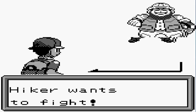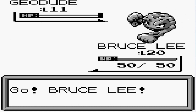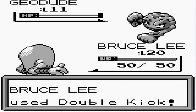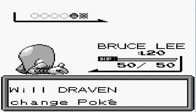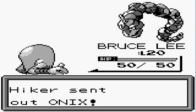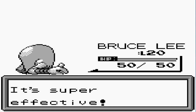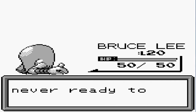So here we go, taking on another hiker. And this guy is coming out with his Geodude. Finally I'm taking on some Pokemon that Bruce Lee can actually manage. And look at his Double Kick — bam! And here comes an Onix. No problem — Bruce Lee's got this. And we defeated this guy right here.